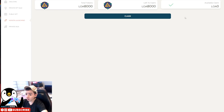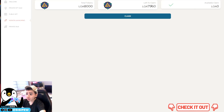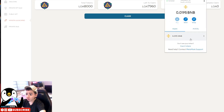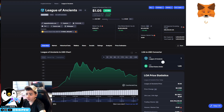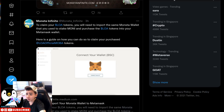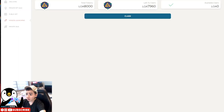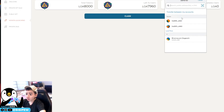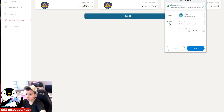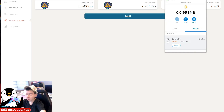The transaction is done. You are only able to claim 0.5 of your LOA tokens per period, so I only claimed about 40 LOA tokens. To check how many LOA tokens you have, go to MetaMask, copy the address, and add the LOA tokens. This vesting is to prevent whales from dumping. I'm going to transfer the 40 LOA tokens over to my Ledger main account to accumulate.